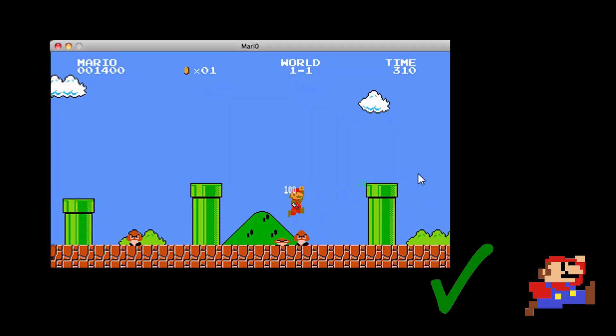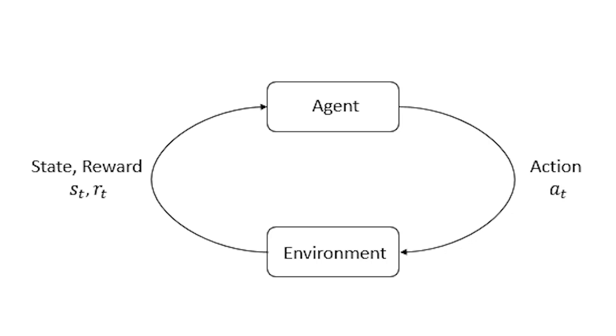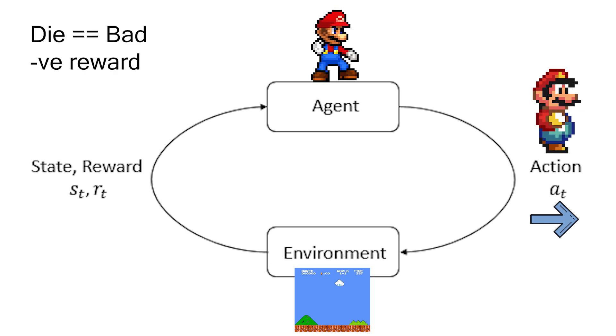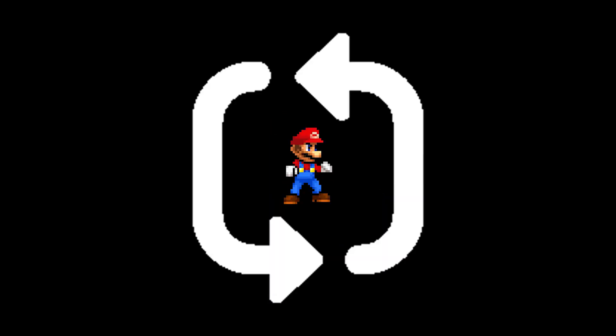Reinforcement learning is the study of agents and how they learn by trial and error. It formalizes the idea that rewarding or punishing an agent for its behavior makes it more likely to repeat or forgo that behavior in the future. In the agent-environment interaction loop, an agent interacts with the environment through an action at time t and receives a reward. The agent must explore — the only way to find out that goombas are bad and power-ups are good is through trial and error.